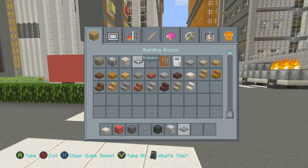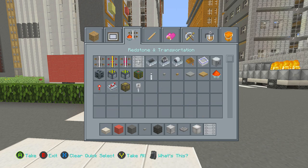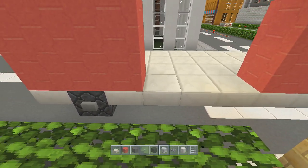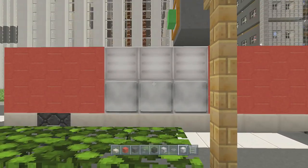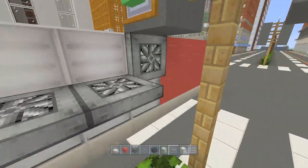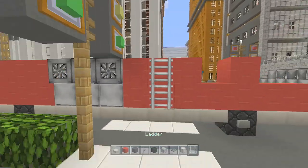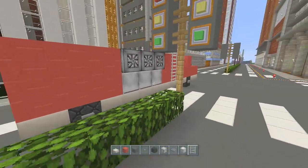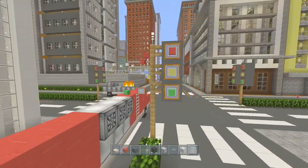You're gonna take iron, trapdoors, glowstone, and ladders just to add in the details to the side. In the space we have here, place three blocks of iron and glowstone on top, then place in the trapdoors to cover the glowstone. In the middle place a couple of ladders. That side is pretty much finished — I built too close to this so I'll destroy that.